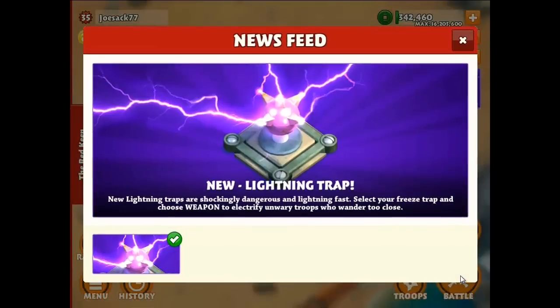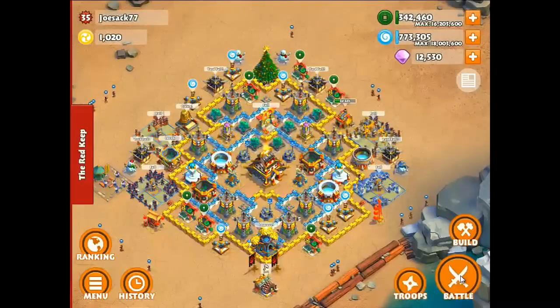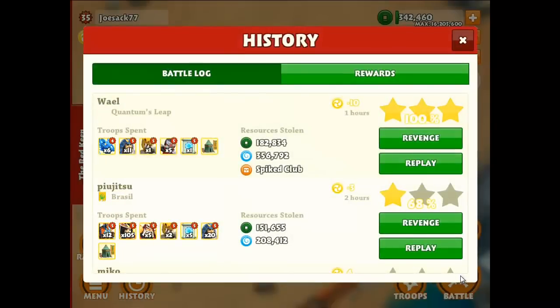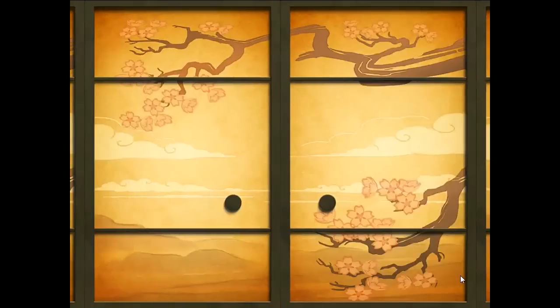Hey guys, what's going on? Joe Sack back here today. Samurai Siege has just released a new trap ability — you are able to use the new lightning trap, so you can swap between the freeze trap and the lightning trap now. This is a totally new ability to the game and I'm going to show you guys what it does and basically how it works.